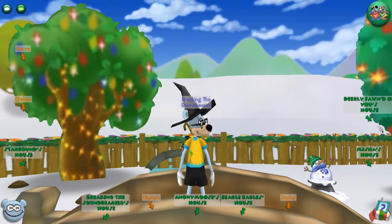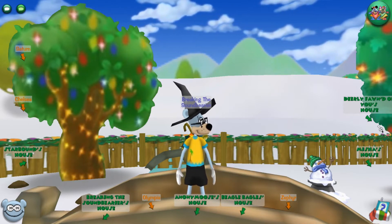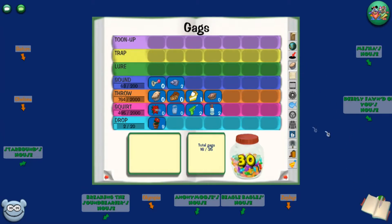Moving on to the actual number one: you're gonna need patience — lots and lots of patience. I say this for a couple of reasons. Opening our sticker book here and going to gags, all gag trees go up to 10,000 reputation. In certain circumstances that doesn't seem like much — you can get up to like 300 per building or per factory — but in the long run this is gonna take a while, especially starting from scratch with no one to help you.